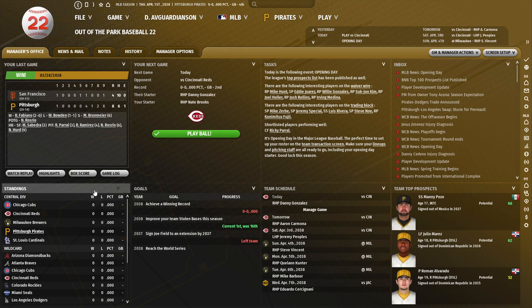Hello, gentle viewers. This is OutGuardian welcoming you back to Out of the Park Baseball 22 with the Pittsburgh Pirates. Before we get started today, I had promised a specific discussion about how to build a 40-man roster several episodes ago, and I forgot. So I'm going to go ahead and talk about that now as a prelude before we get into the actual game today.